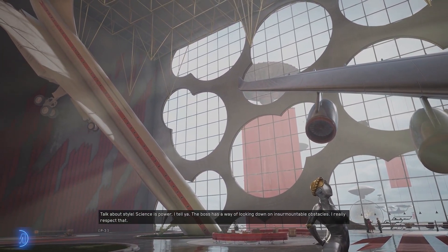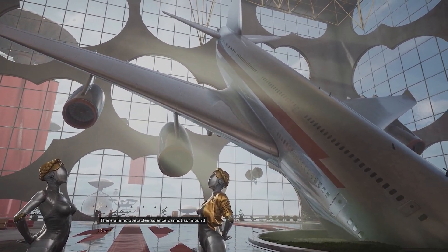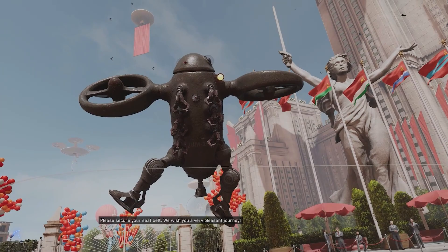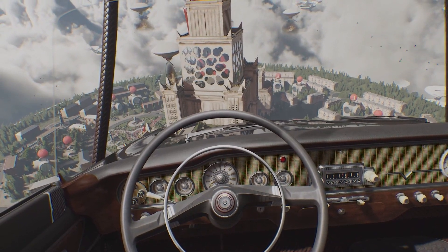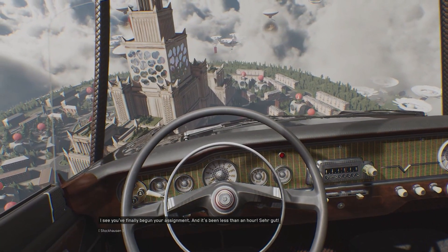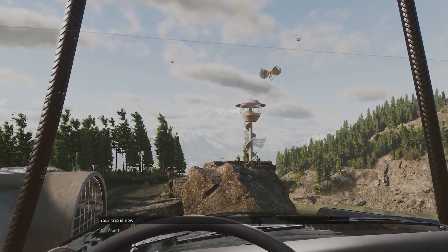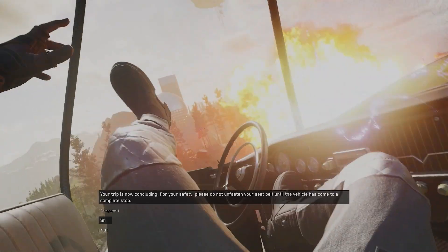The boss has a way of looking down on insurmountable obstacles — I really respect that. There are no obstacles science cannot surmount, other than an electronic glove. And then a bit of this, and then finally it shows you this. When I saw this I was like, okay, I see what they're doing here — they're trying to say how far the technology is. You get pretty much the lowdown of the story, but that's when things get interesting. That is the alternate reality this game is set in, and I think it's absolutely beautiful how they introduced that. That is a good thumbs up — I like that part, that is great.